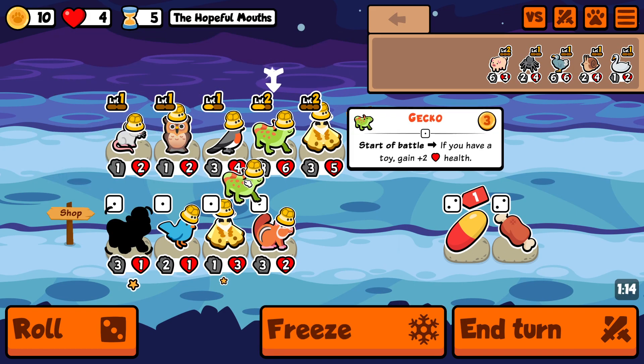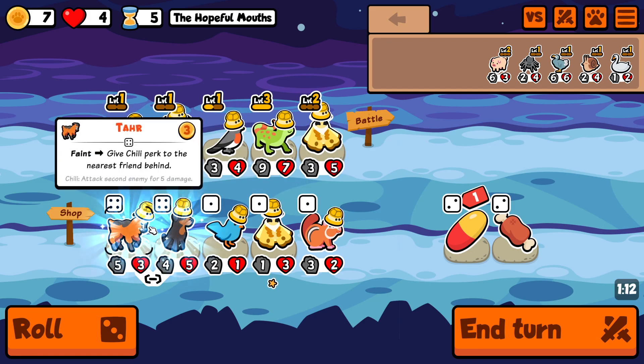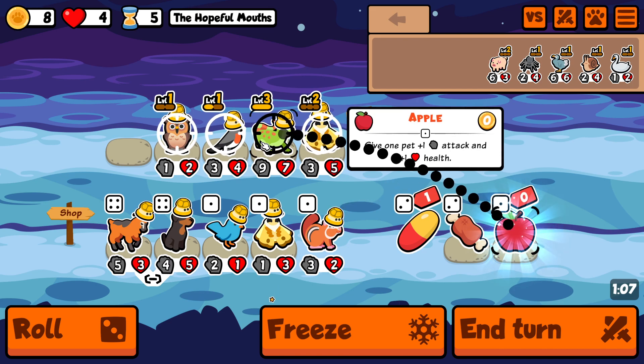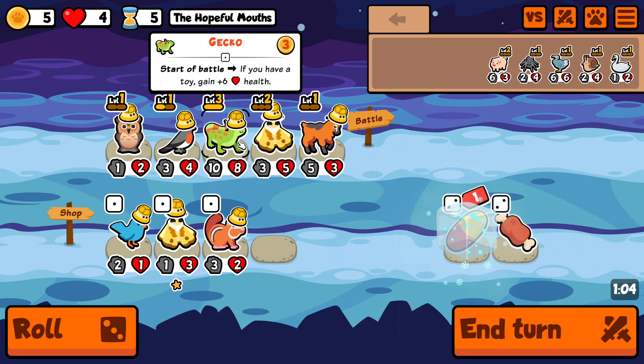Buy this here. The good thing about running this strategy is that we can level up next turn, and if we find the buffalo, we'll be quite happy to see it. Unfortunately, though, we lose here once again. But it's okay, as long as we find the level up. We do, almost immediately. And it's nothing good, but it's at least a bit of chili, so that can be decent.